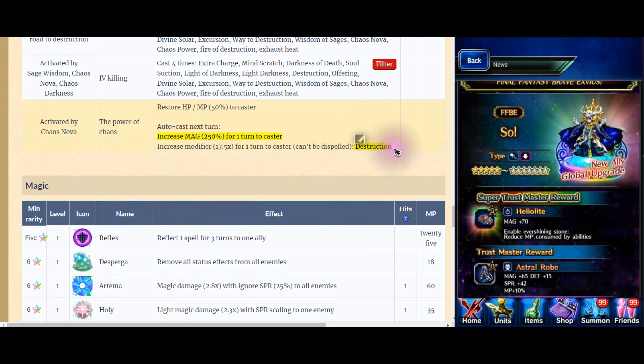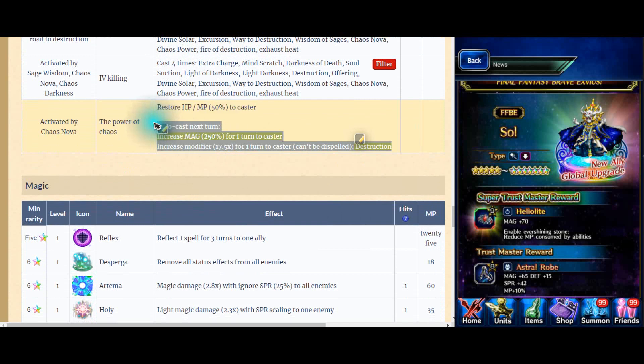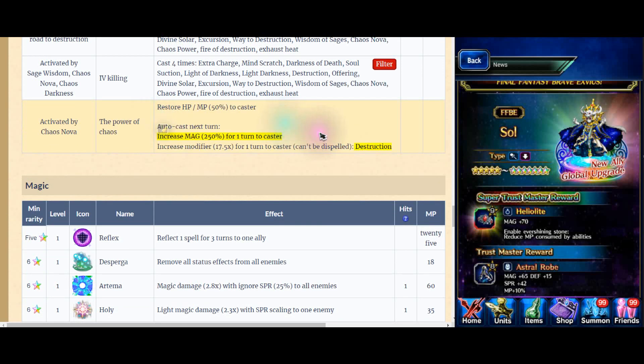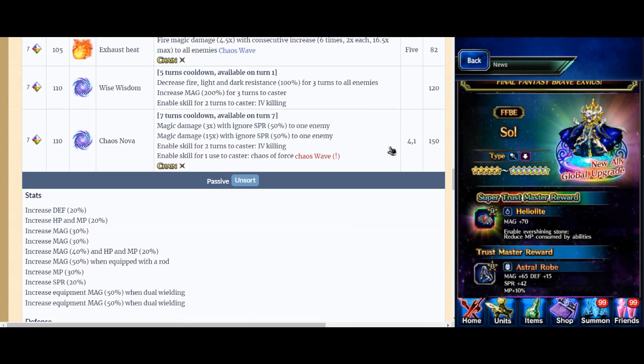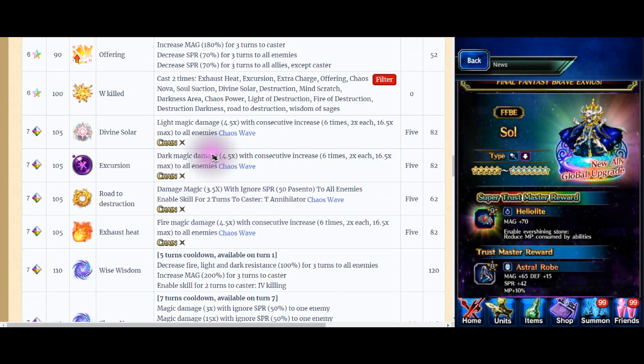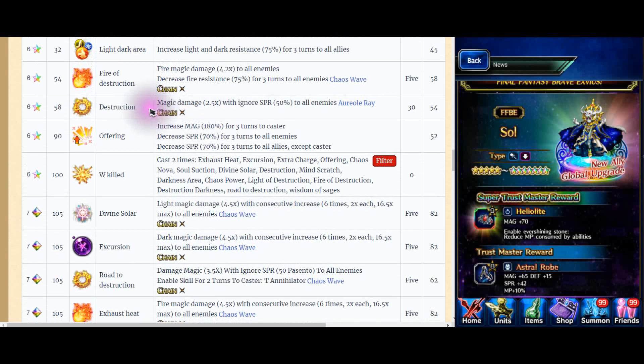And this ability comes from Grimrod Sagura. This increases... it's just a normal buff - this is not copied from Grimrod. But this increases the multiplier by 17.5 times on Destruction. Destruction is a normal spell. So it's 19, meaning it's 40 times multiplied total.